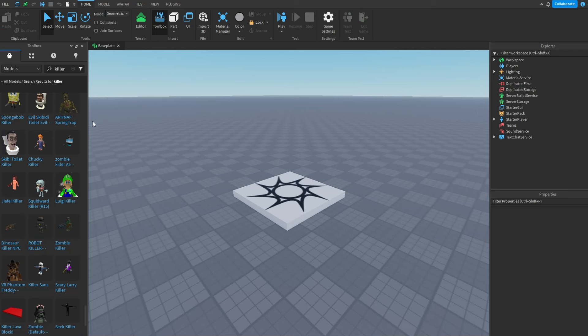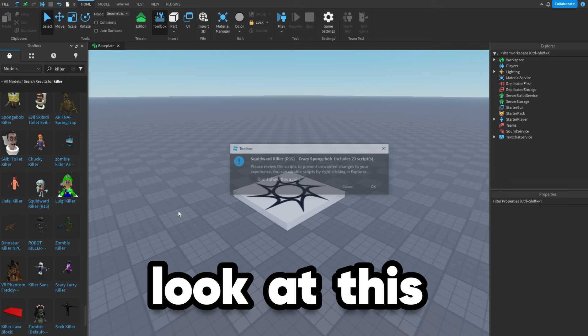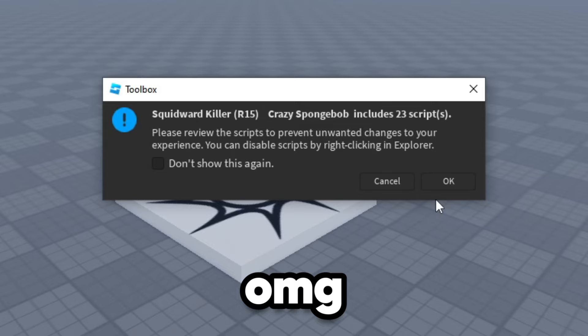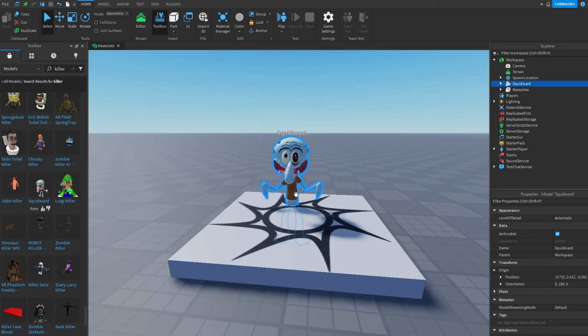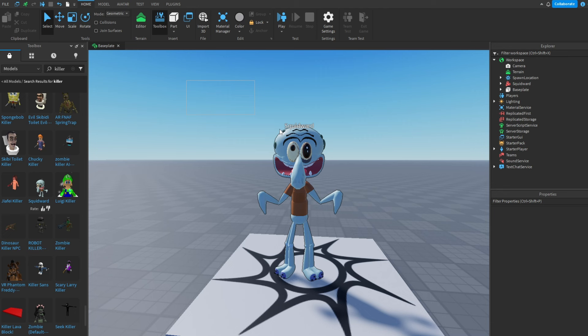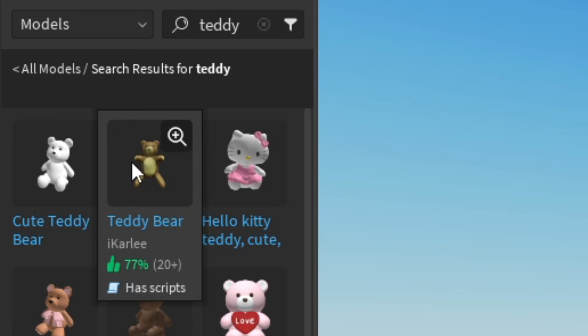The first thing I'm gonna see if there's anything good in the toolbox. I guess we could search for something like 'killer.' Whoa, look at this. Oh my god, I think it might be a virus. Well, let's add it in anyway. I guess this could be kind of creepy.